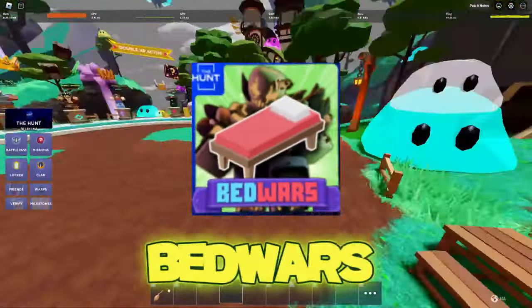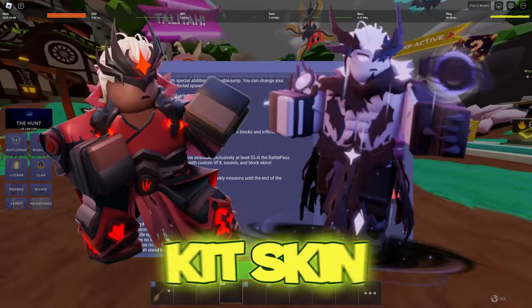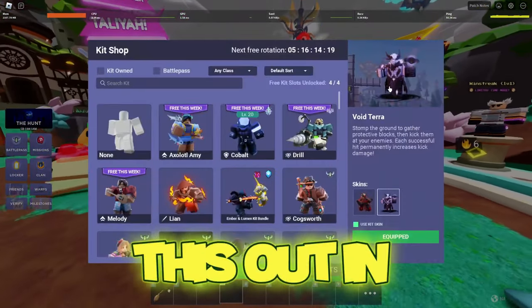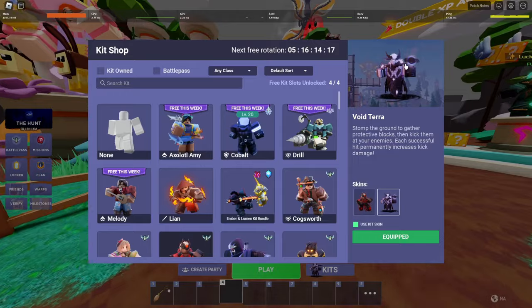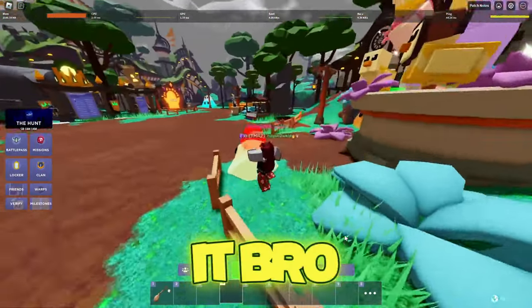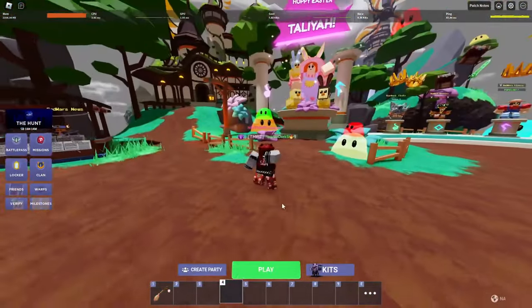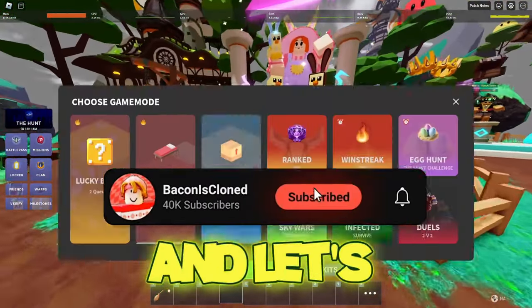Alright guys, in today's Roblox Bedwars video, I was just checking through the past notes and I saw that Void Terra got a kit skin, and we're going to be trying this out in today's video. So basically, it looks pretty cool. It has like a black hole on it. I don't know why they would add that to it. It's like not even a Bedwars skin anymore. So I'm going to be trying this out in a few modes to see people's reactions, and let's get into it.